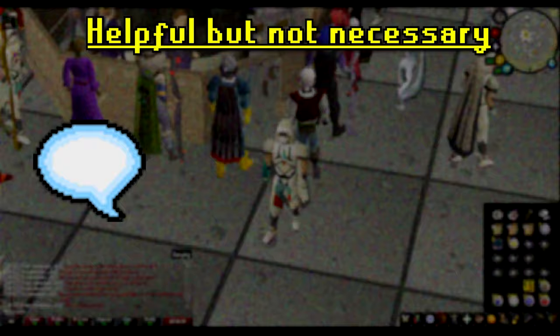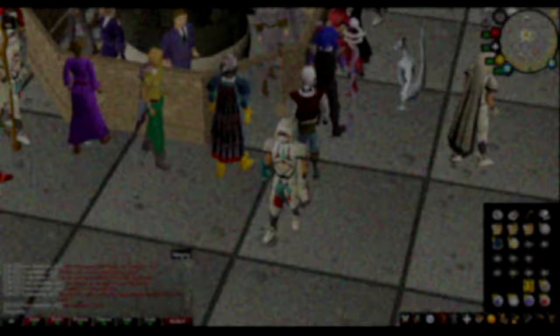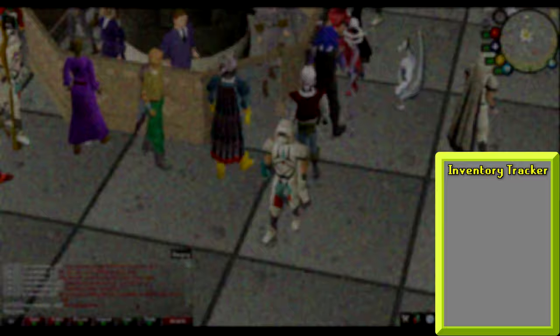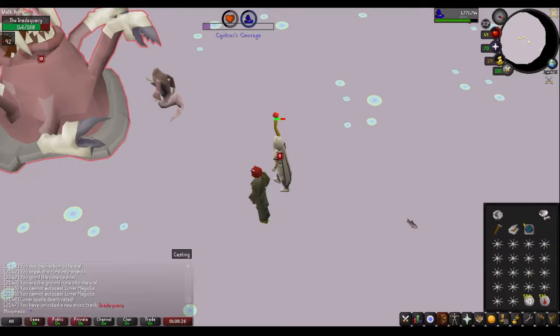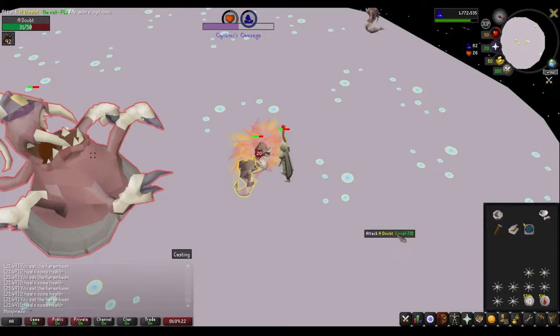Being able to cast the spell NPC Contact with the Lunar Spellbook open is very helpful. This requires two air runes, one astral rune, and one cosmic rune to cast, and you're probably going to cast it multiple times. Certain items are needed for certain sections of Dream Mentor, so you will not need all items in your inventory at once. Feel free to follow the inventory tracker at the bottom of the screen, which will consistently update as the quest progresses.